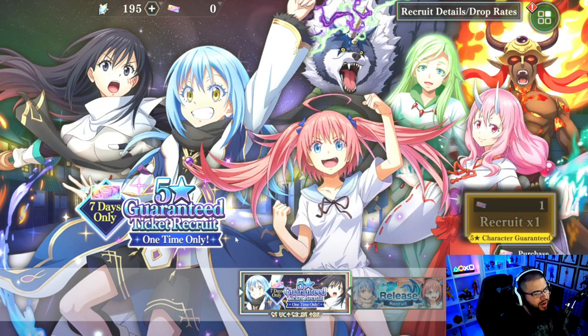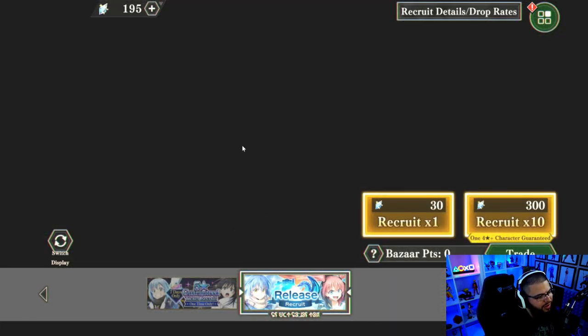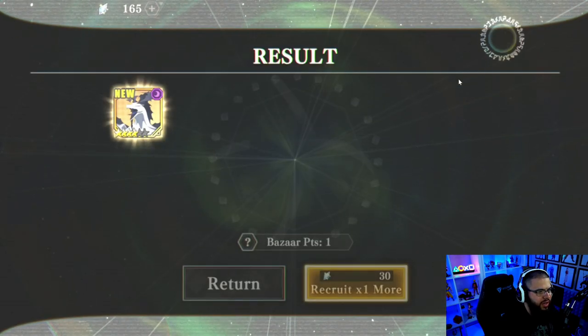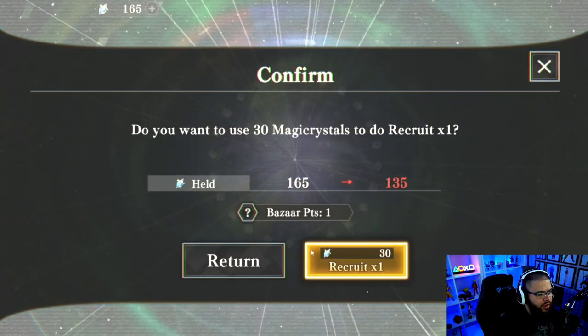We got four-star Rimaru, who is very very good — but I did not get a five-star support or five-star character. If you want, you can do these singles, but you need 300 pulls for pity so you'd be sitting here a while. We got a four-star support — actually good for a dark team — but ultimately just for the sake of the video we're clicking through to see if we get anything good.